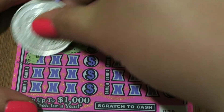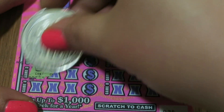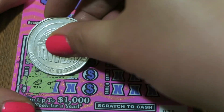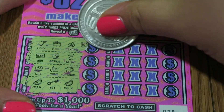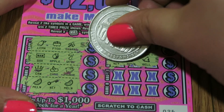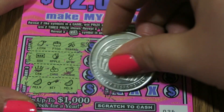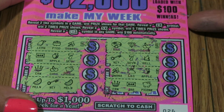Let's see what we got: Lemon, Pot of Gold, Banana, Bar, Apple, 7, Crown, Cherry, Piggy Bank, Melon, Key, and Melon. Ring, Diamond, Cherry, Key, 7, Bell, Banana, Piggy Bank, Apple, Apple, Crown, Bar, and Piggy Bank. No stacks of money, no 2x.